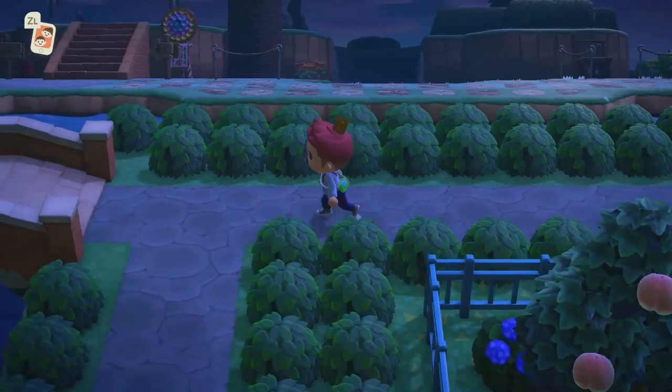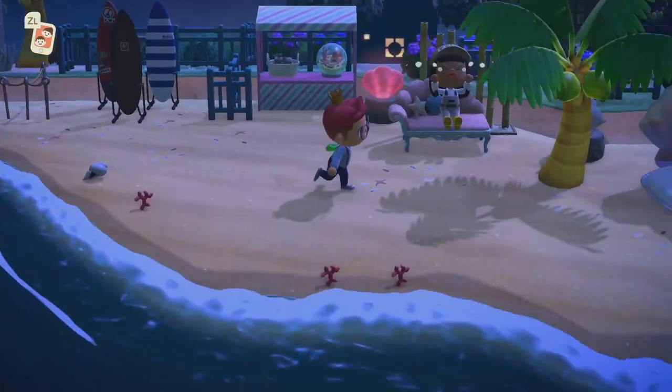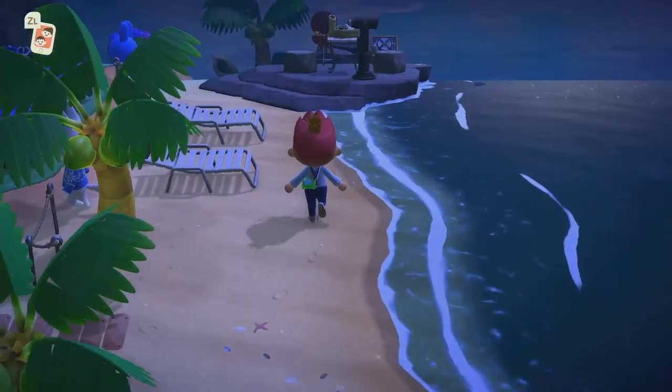I skipped to the southern part of the island to show you the beach area I created before heading to the neighborhood. I made a mermaid grotto style space with a beachside pool beside it and a barbecue area up top.